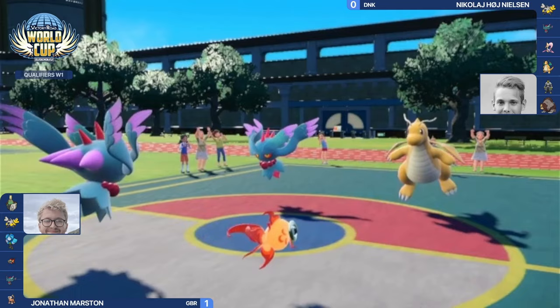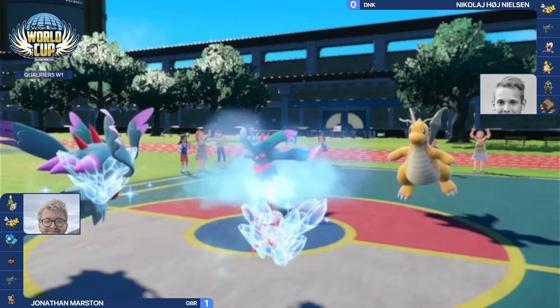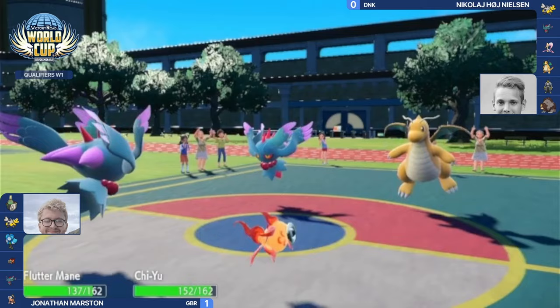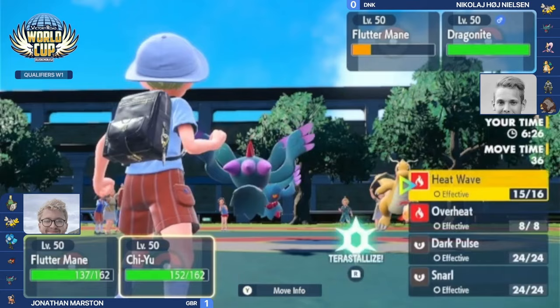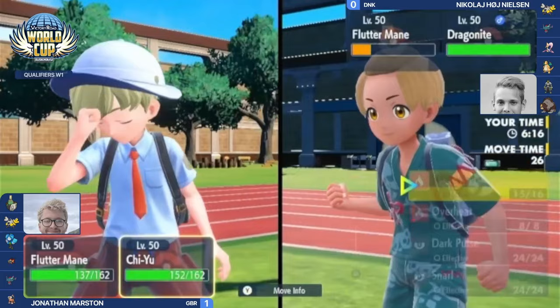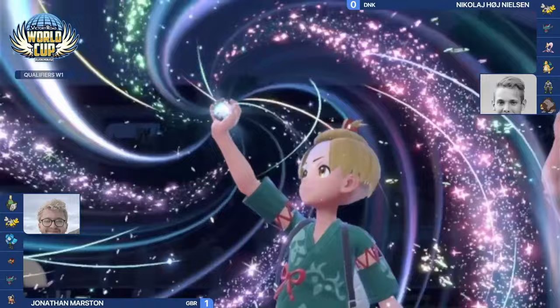Landing the Icy Wind first will be a significant advantage. Nicolaj opts to protect his Dragonite, avoiding super-effective ice moves. Jonathan's Fluttermane moves first with a critical hit Icy Wind. Fluttermane answers back with another Icy Wind under Chiyu, so both Fluttermanes are now at neutral and have lost their booster energy. Chiyu answers with Heat Wave — not enough to KO — but Jonathan's Fluttermane has moved first twice, so it's probably the faster one. Dragonite's protect gives it an edge against Chiyu.